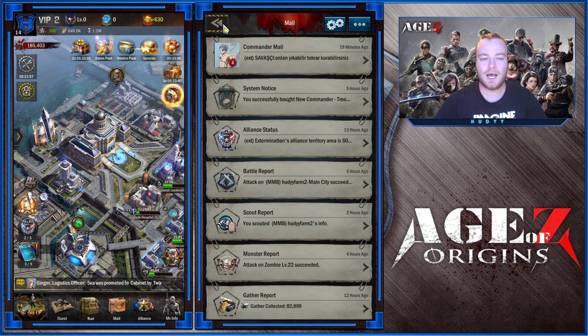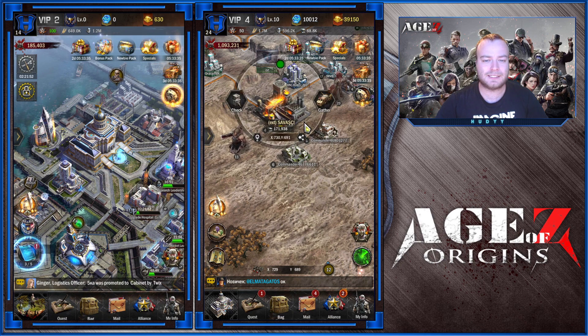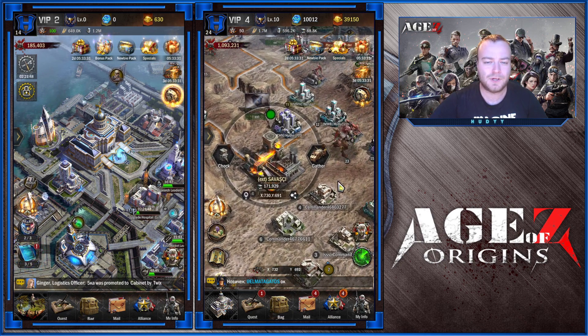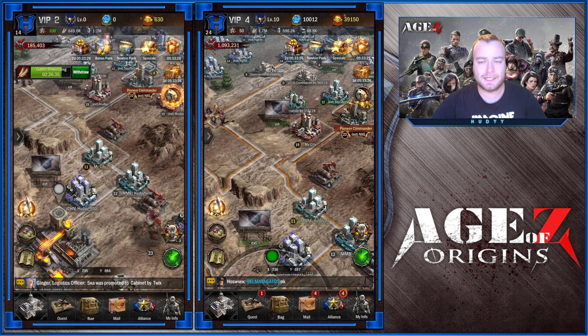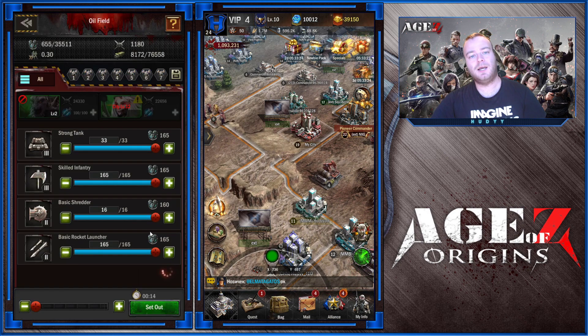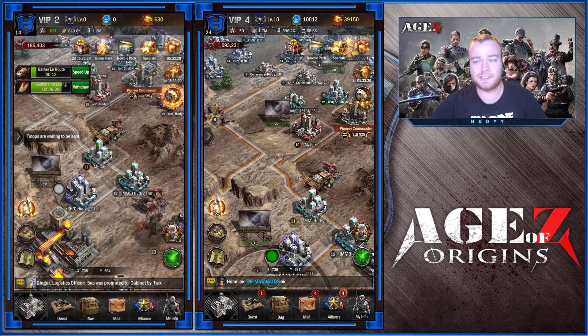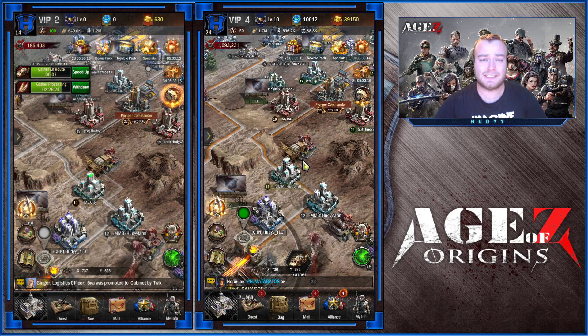Gathering is going to give you some resources, but even if you are maxed out on technologies, the resources you get are not going to be enough. Which brings me to the next and most efficient method of all, and that is plunder. In this game, the defending player has a huge advantage against the attacker. Therefore, you need to plunder defenseless cities.